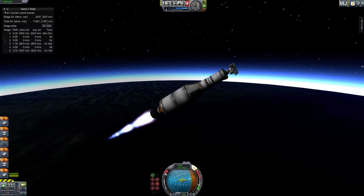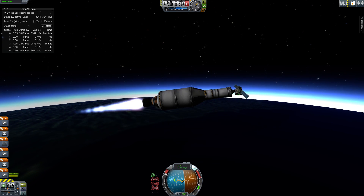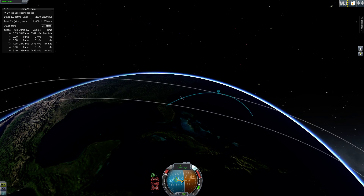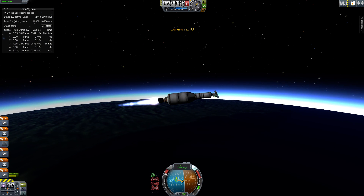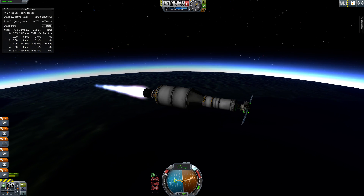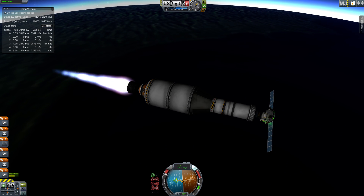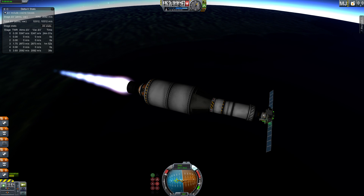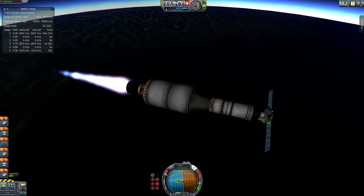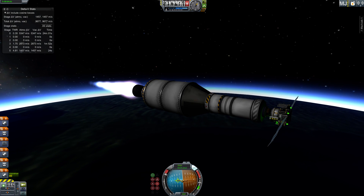That was a pretty good first stage, but we're going to keep going. Fire up the second stage, tilt the craft a bit more, and start burning. Now that we're at high altitude, we can go pretty horizontal. I wasn't expecting to get such a high apoapsis that early. Right now you really just want to be raising your orbital velocity — 7,700 is our target. I had tried to launch a space station in a two-stage launcher; the second stage cut out about 100 meters per second short of orbit, meaning it was going to crash in Africa somewhere.